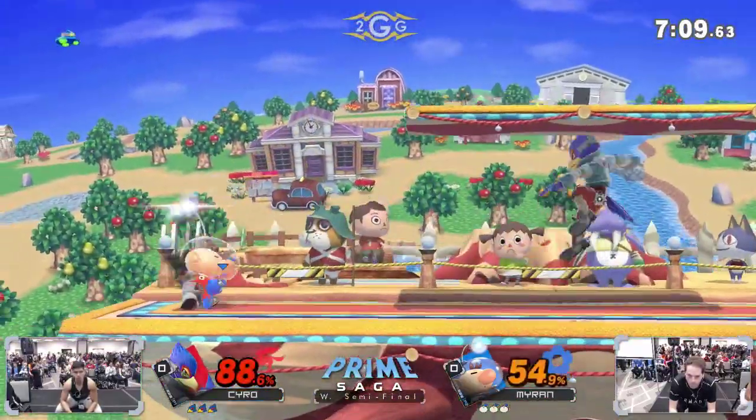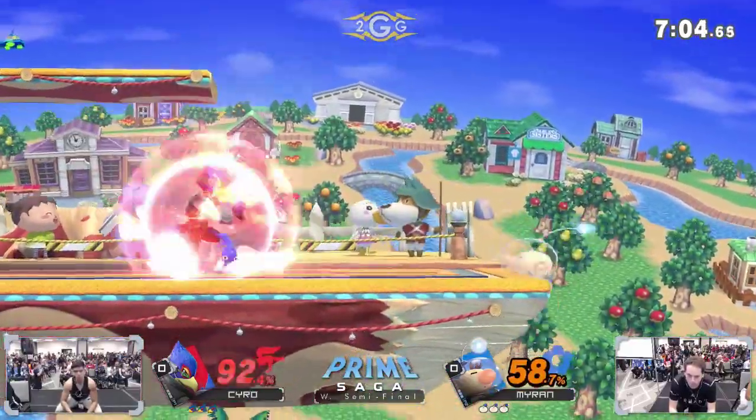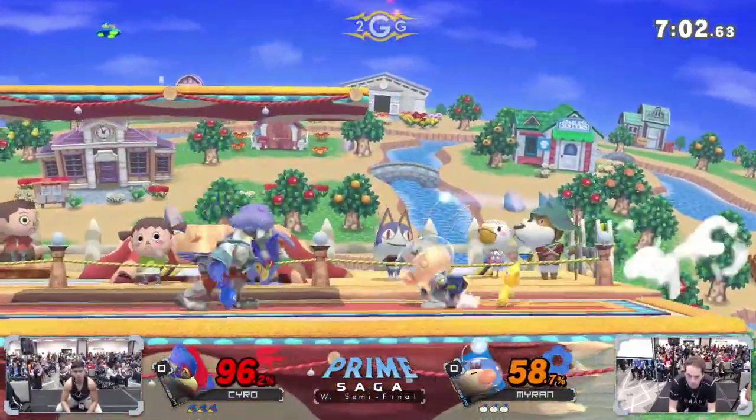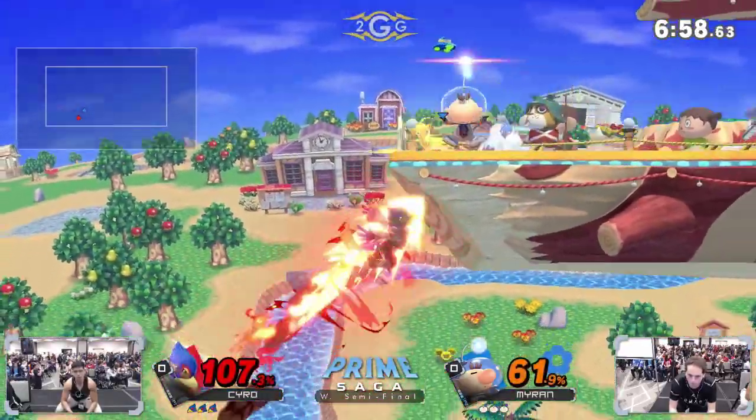The multi-hit of the Nair — even though he got the parry, he wasn't able to get the up tilt out in time. You can tell Kyro came in prepared — the Reflector coming out all day, really making Myron second-guess his camping options.